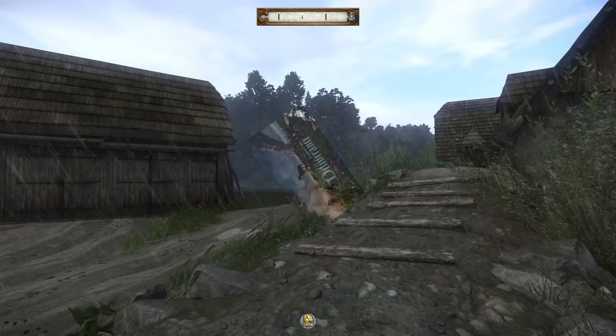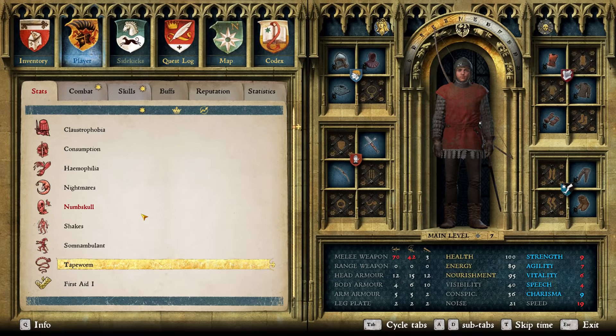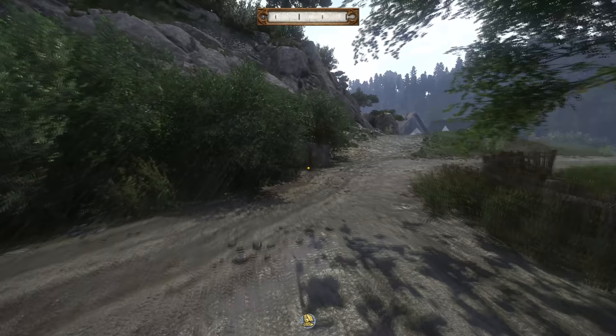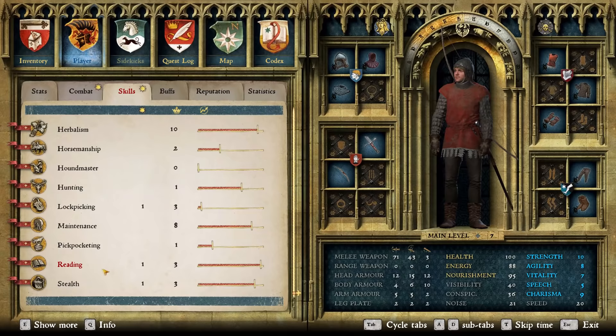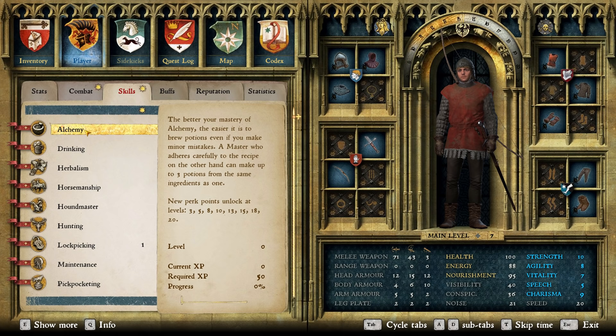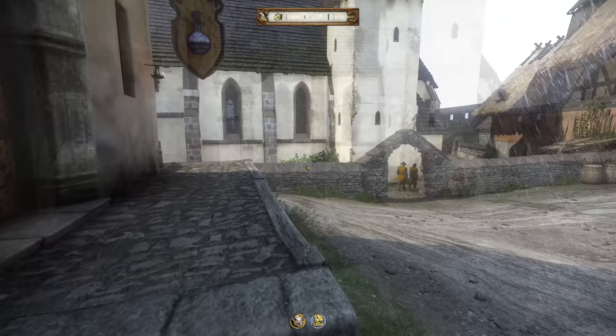Welcome back everyone to Kingdom Come - we are going to have a good time. This is hardcore mode, all the negative perks you can imagine. The negative traits aren't that bad. Last time I went to get reading done. The one thing I want to level up is definitely alchemy, and then we can figure out lockpicking and pickpocketing, which will be pretty easy.